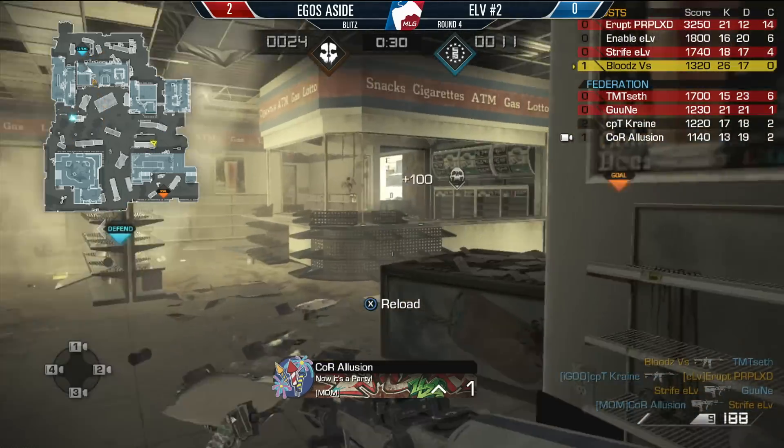We're kicking things off with Enable Elevate the Ripper. Let's see what he can do. He's rocking an Emtar, Bloods, Remington — and then we've got Emtar, Emtar. So lots of capping is going to be the goal here for Elevate. Switching through to Ego's side, I think we see everything except one Remington in the hand of Goon and a Vector in the hand of Crane.